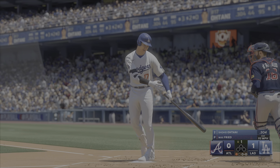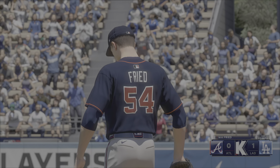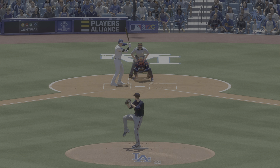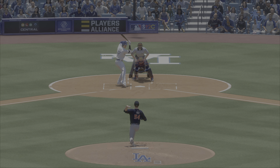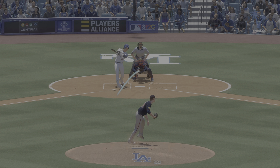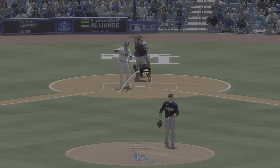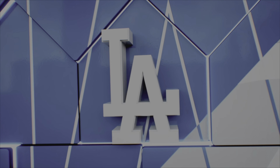Got him swinging for the K. That's a way to neutralize his speed by keeping him off base. The defense breathes a sigh of relief because he puts pressure on everyone if he can put the ball in play. But that's how you do it — keep him off balance, get him out of there, and deal with the next guy.